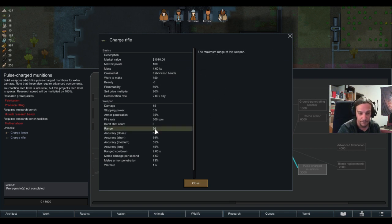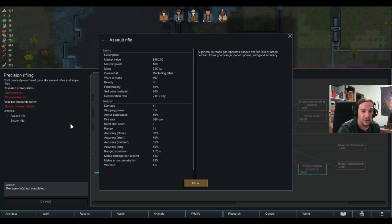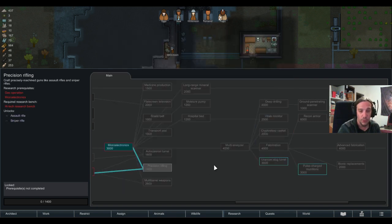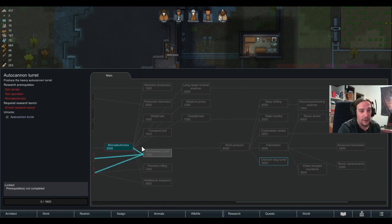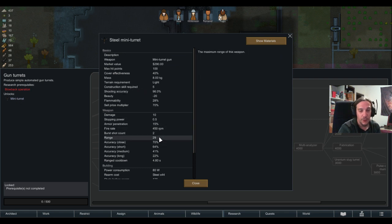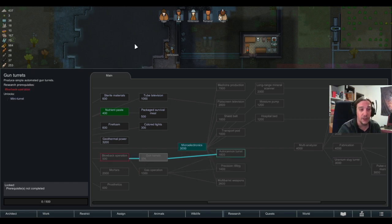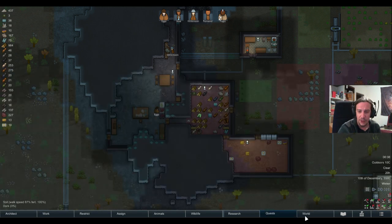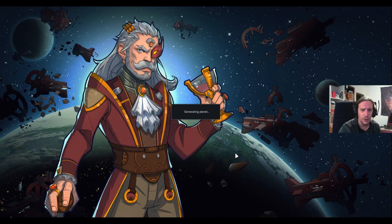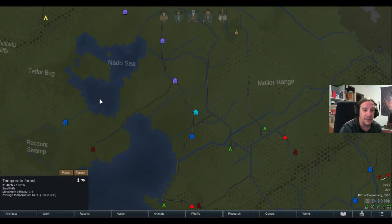A range of 26 is really bad because compared to the assault rifle's range, that's 5 cells less. Why does that matter? A mini turret has a range of 29. So with the assault rifle, we're able to outrange a mini turret — and turrets are found quite often in bandit camps and guarding item stashes on the map.